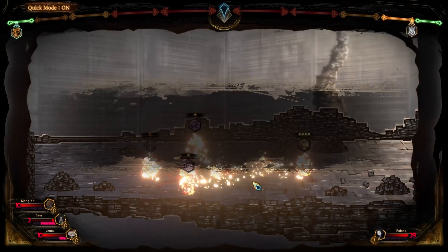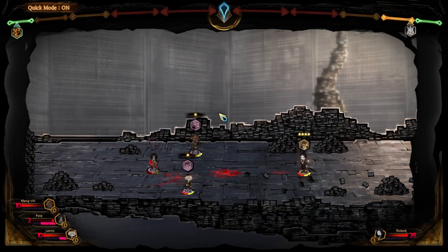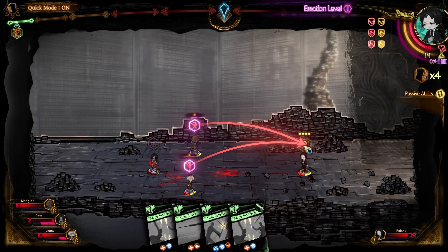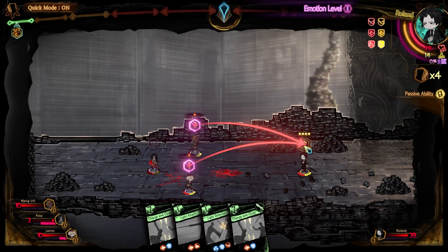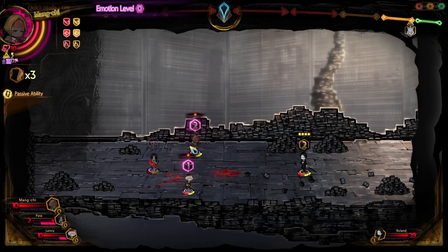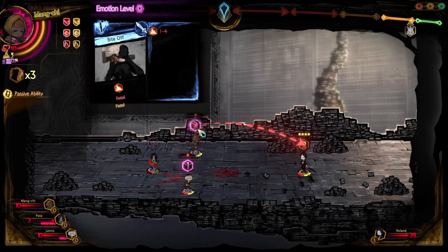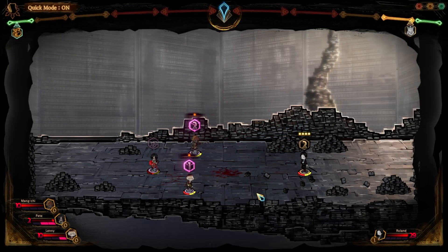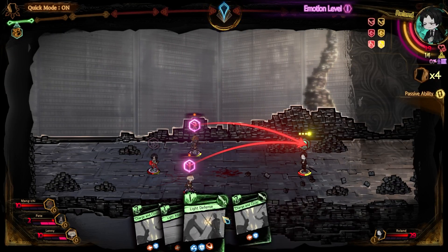After you've chosen your card and your attacker, the game plays out with everybody taking their turn. You get one point of mana back at the start of each round, unless a character is staggered, in which case they will not recover. Combat is over when one side is completely defeated.